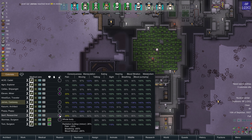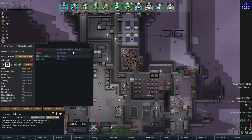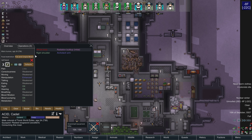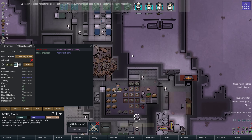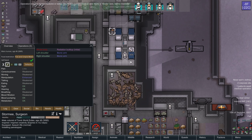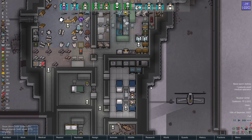Check the medical tab. Semph is a little irradiated, but not to the point where I'm worried about him. Eleven's missing nose isn't causing her any pain. I might give Eleven or Acid the pain stopper that I bought. I'll give it to Acid. Have Stormy do the surgery. We have a lung and a kidney, but not a spare liver — that's another thing I need to be on the lookout for.